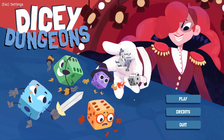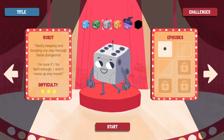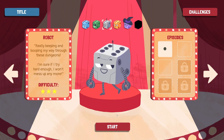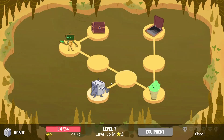Hello everyone and welcome back to Dicey Dungeons. Yes, the robot! I'm really enjoying this character. I've only played it once but I think I'm gonna enjoy this character through the whole playthrough. Let's start episode two. We have a rule: duplicate dice vanish immediately, so when we duplicate a dice it vanishes immediately. We have to keep that in mind. It's our little optimized optimist, the robot.